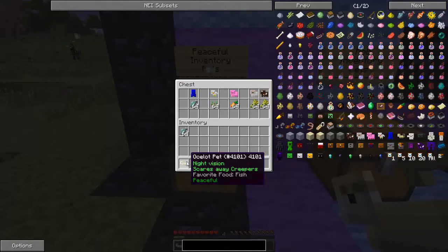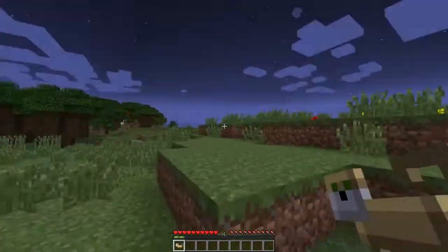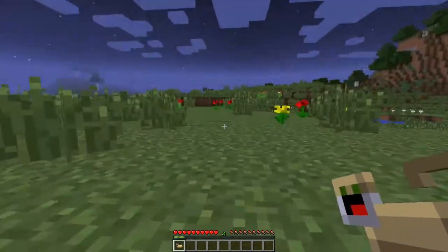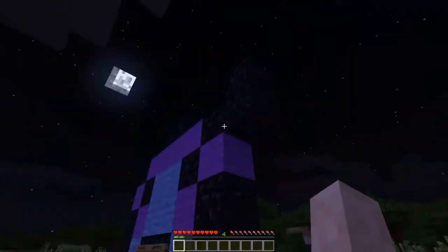Your pet will look for its food when it needs it and hunt for it in your inventory, so you don't have to feed it anything manually. And there you go - night vision, it works. If I check this on the floor it's night time, and if I pick it up again it's like night vision flickering in the sky but it's working.